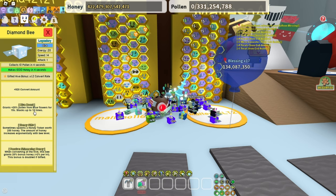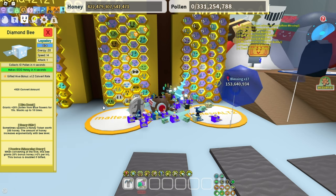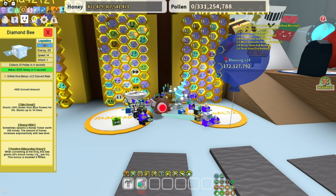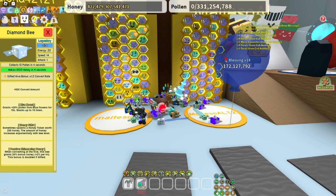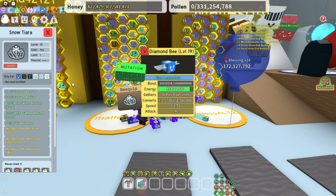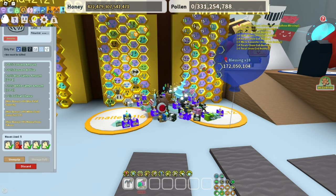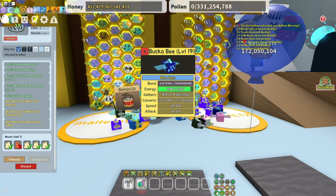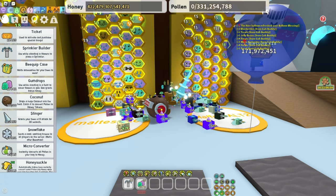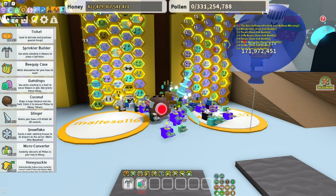Diamond bee — do I even need to explain this? Convert rate is really OP. Blue boost, really nice. You can also equip a Snow Tiara on this bee, which gives really OP blue field capacity. On different bees like Bucko bee, you can have a toy drum if you want to, or a pine cone, which gives more capacity. Really OP.